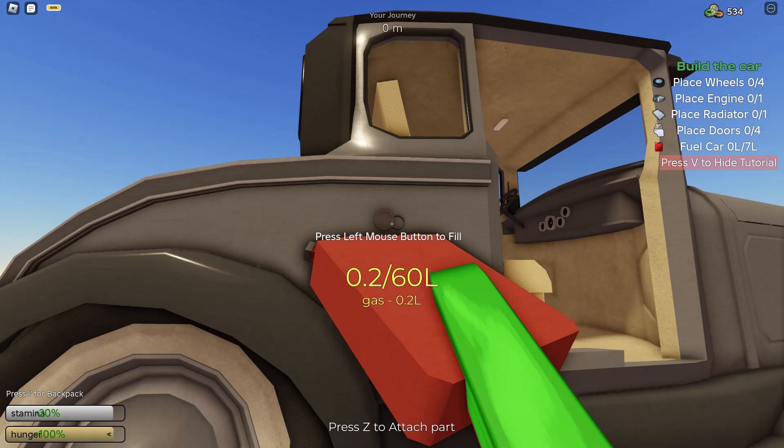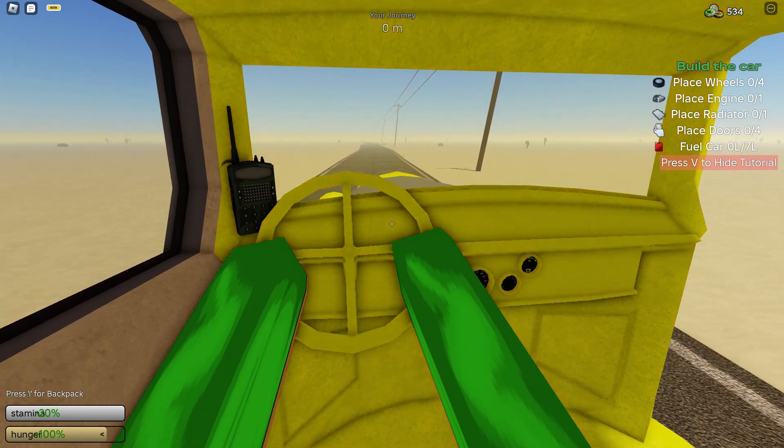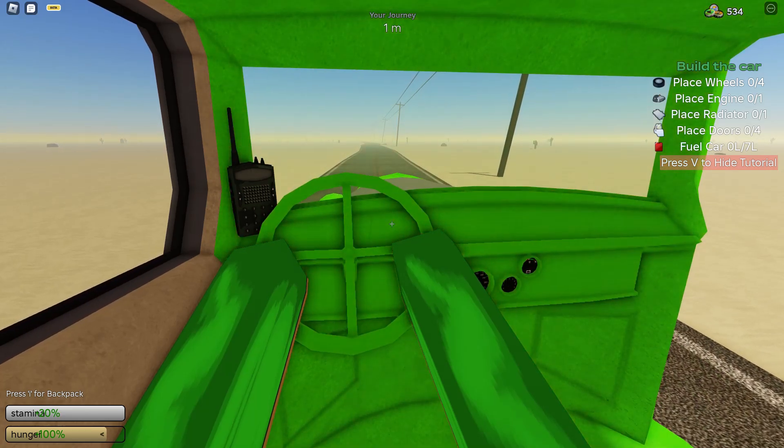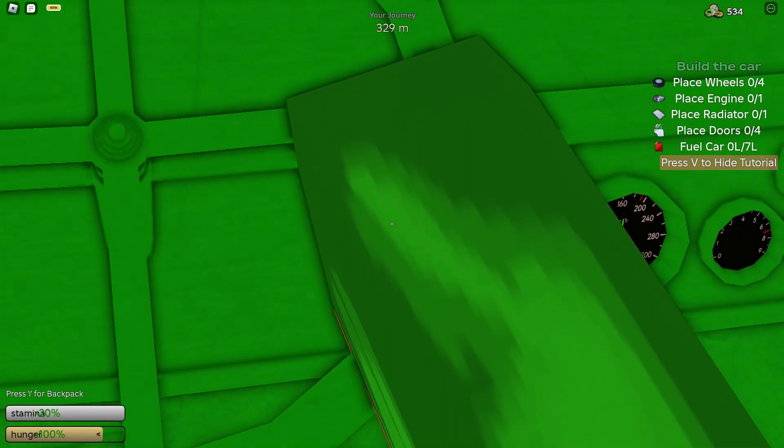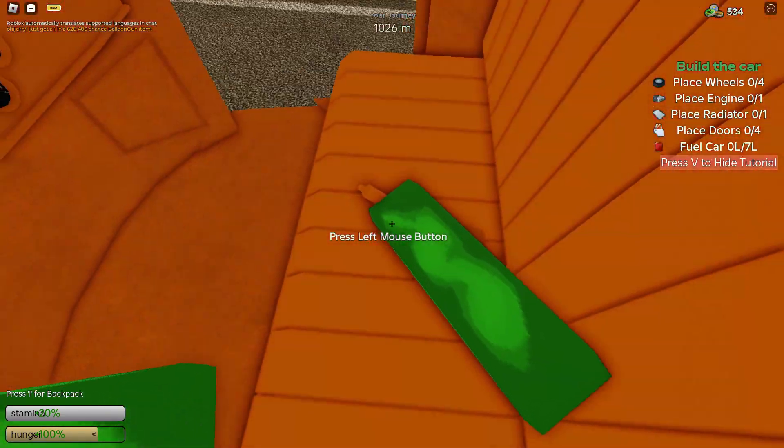Now that we have filled up the car to 9 liters, it's time to take it out and see how good it will do. Our goal is to reach 1000 meters and see what happens. As for the car's maximum speed, it seems like it can only reach 160, but I'm not sure if that's correct.